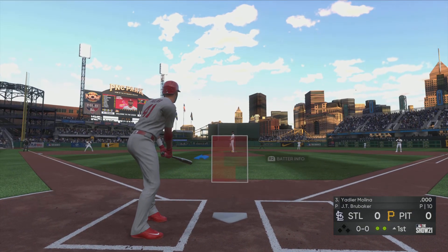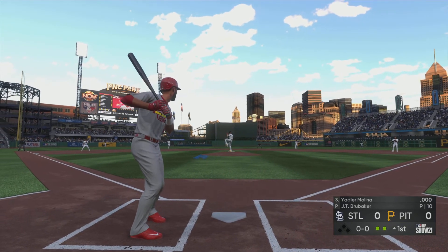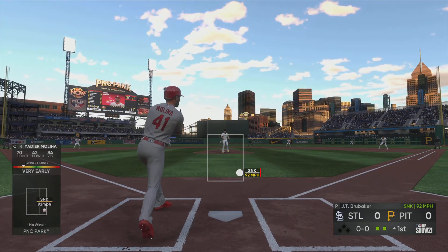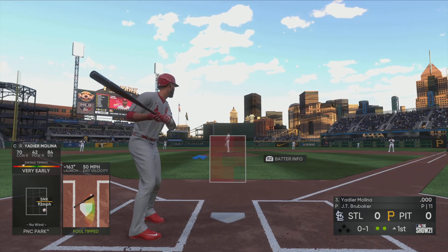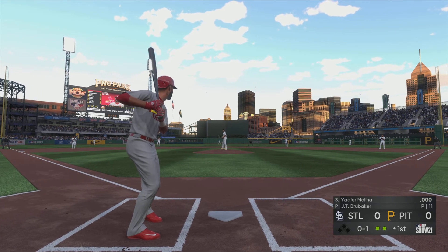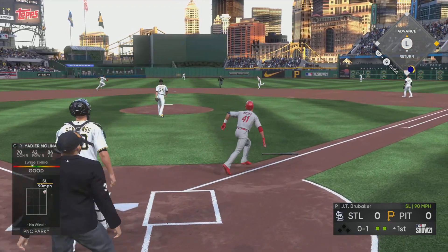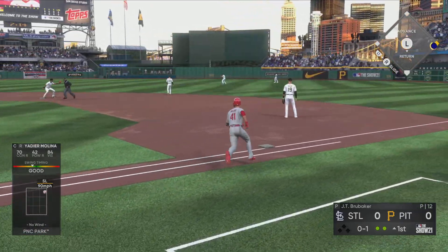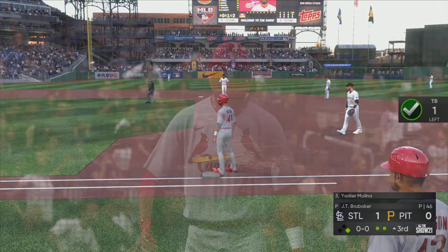Stepping in for the Cardinals, Yadier Molina — first chance for him here in the top of the first with nobody on. A little bouncer but that one rolls foul. The offensive game plan today is certainly to see the ball up. This guy is known on the mound for a sinker-changeup combination — he's going to try and establish down in the zone to get swings and misses or ground balls consistently. You have to find something above the belt.